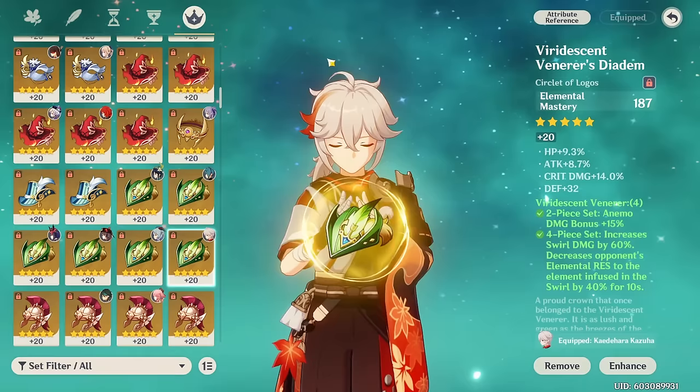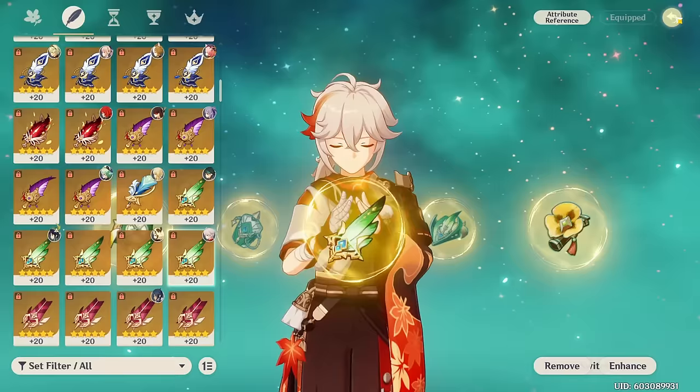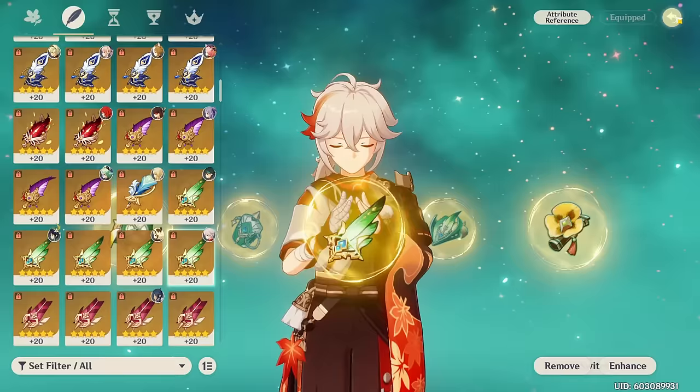To summarize the optimal build: ensure enough energy recharge, then stack elemental mastery for main stats, and aim for good offensive substats — especially crit rate if running the Favonius Sword, which we'll talk about in the next section.